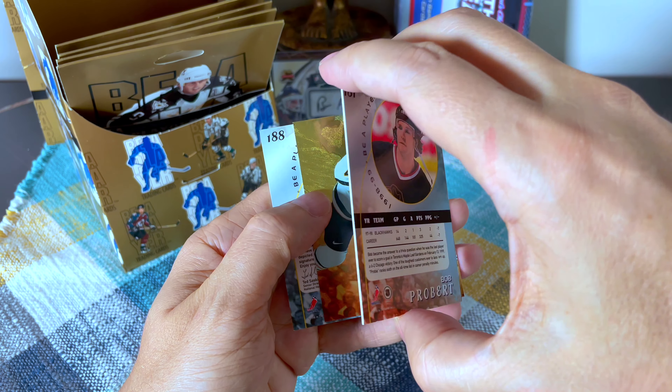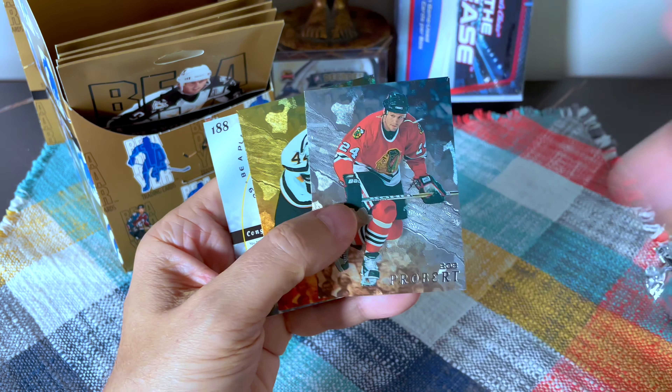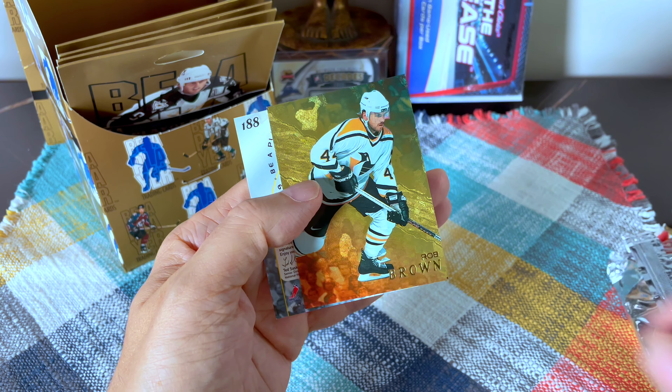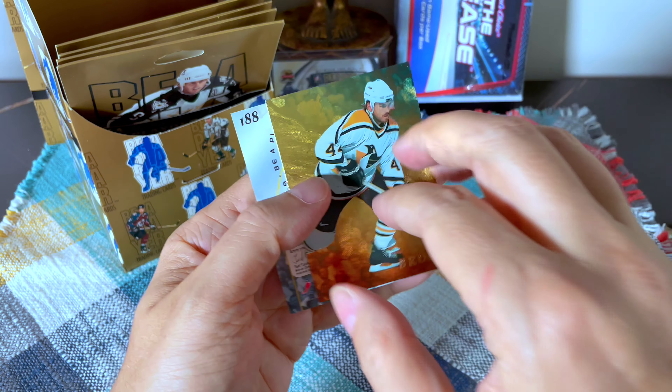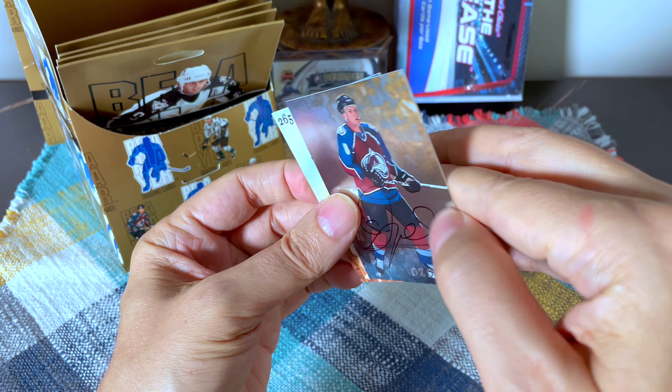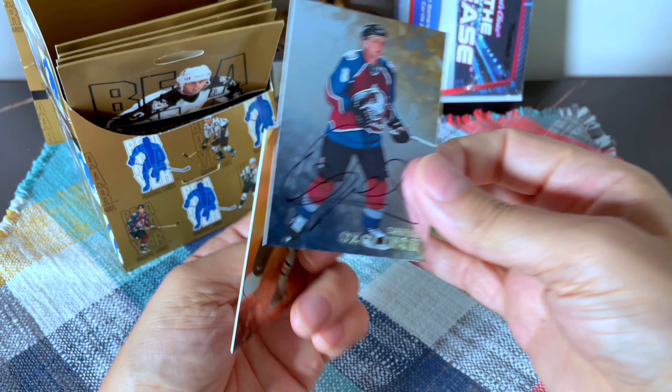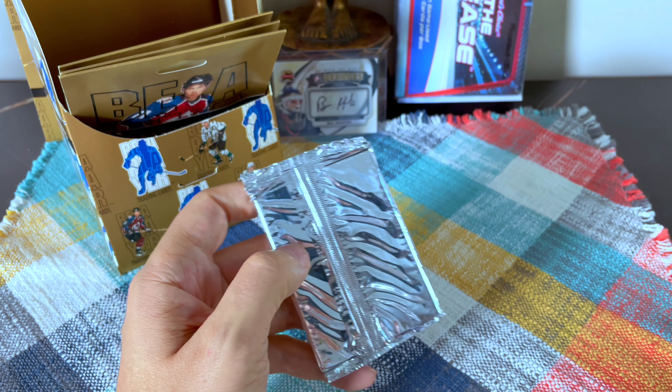Bob Probert — is he the auto? No, unfortunately not. I think he passed away on his boat at age 50. So behind Probert, our auto — card 188 — is Sandis Ozolinsh. That's a solid one on your Stanley Cup winners list. There's just a pile of cards building up to my right here, running out of space.